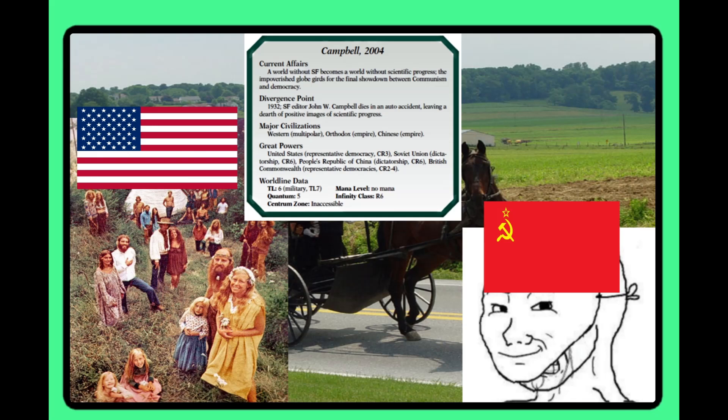Campbell: in this world, John W. Campbell dies in an auto accident, so the progress of the science fiction genre is massively damaged, leading to a less technologically forward West and the rest of the world by extent. By their 2004, technology didn't advance as far, and a lot of people have joined almost Amish hippie communities. The Soviet Union is trying to take advantage of this, but not always very effectively. Interest is a one — I don't find the 'modern world but less advanced' scenario interesting at all. Infinite is a one — they really don't care and think it's going to go nuclear soon anyway. Player Impact is a two.